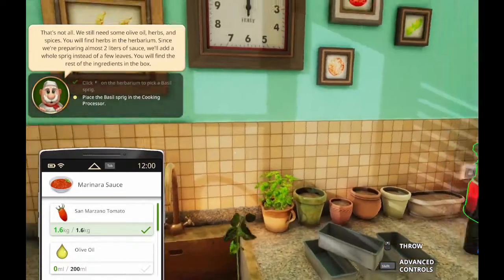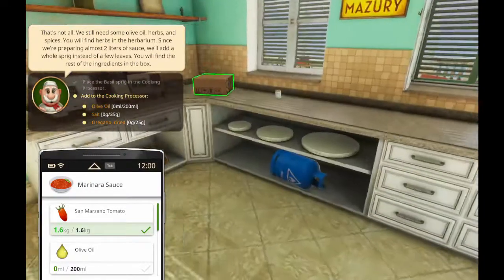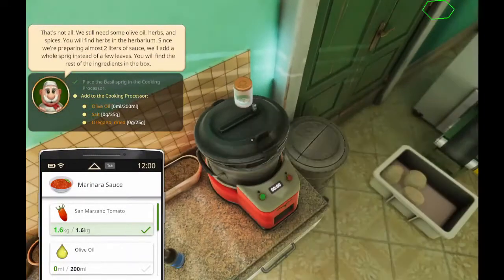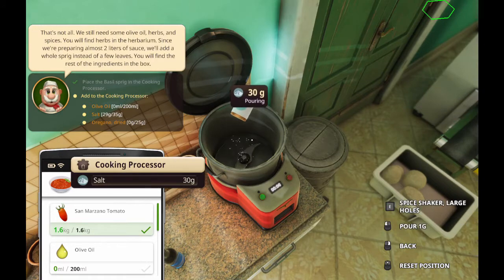Now I need olive oil, herbs, and spices. Are herbs in the herbarium? Are you my herbarium? Entire sprig of basil - okay, basil. And then olive oil, salt. Where's the salt? Alright, 35 grams - let's not make the same mistake. One, two, three... one, two, three, four, five. Perfect. That's good.